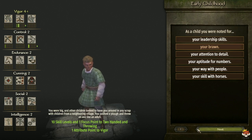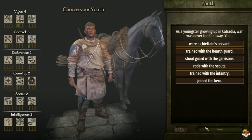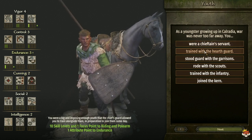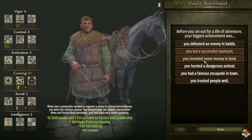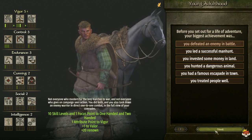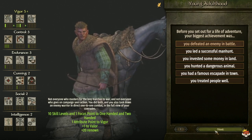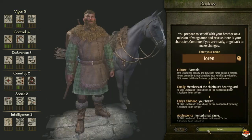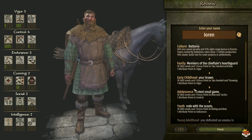Building your character the way you want them to specialize will allow you to have an easier time progressing through those skills. If you want a medic but build them like a warrior, you won't have an easy time getting your Medicine skill up — and vice versa. Remember, the stuff you pick right now cannot be changed later in the game, so once you pick it, that's your character.